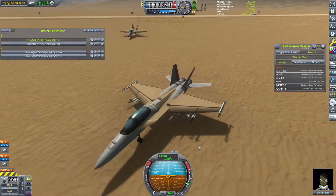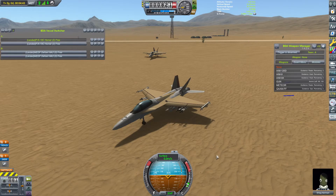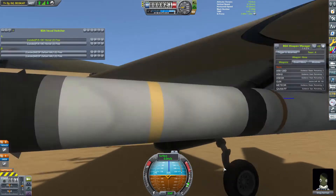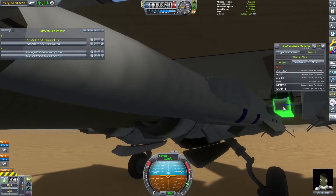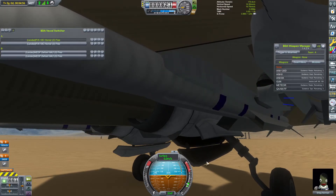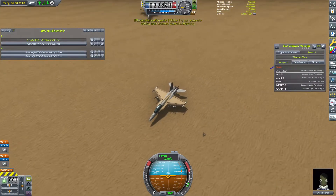Anything else before we head over to our next competitor, Ace? I do quite like how the hard points look — it just feels right. Look at this, guys. It's not stealthy, but look at that. Those hard points mounting there, and then with the missile racks — man, that is slick. I like the way it looks. Just kind of giving the stealth man out of the finger right now. That being said, let's go ahead and get over to what this thing is going to be shooting at.